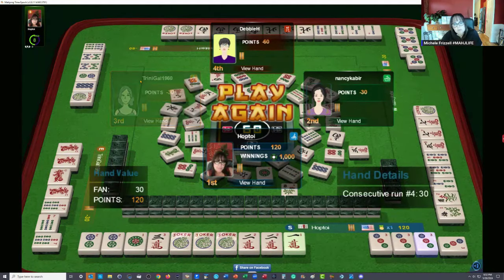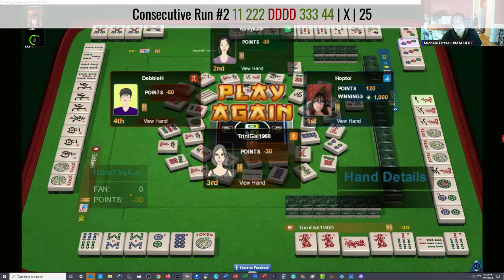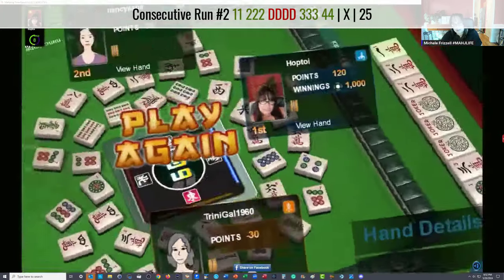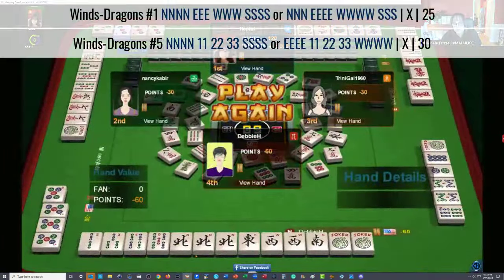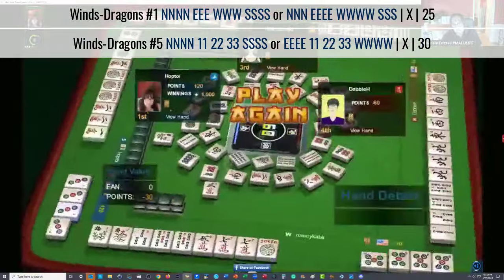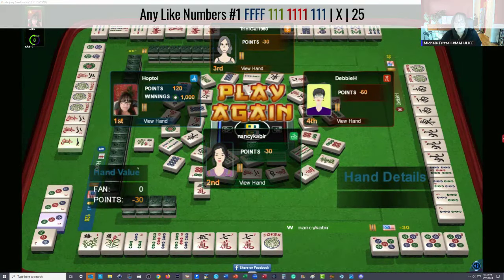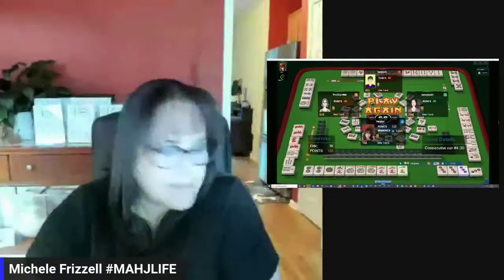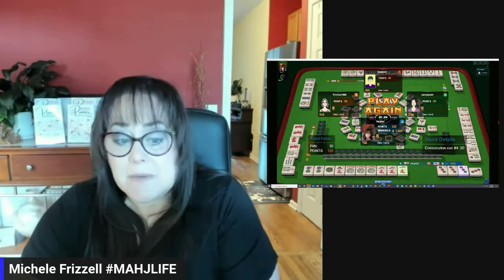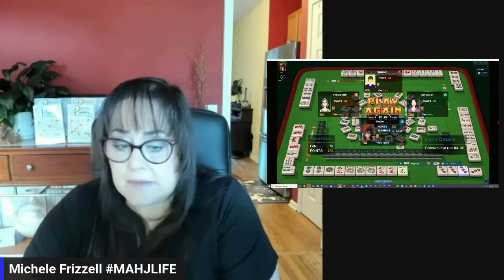Let's see what the opponents were doing. Six, seven, eight, nine — probably five, six, seven, eight gap hand with dragons, second hand down. Here's two, three, four — or news concealed, or all wins maybe. Over here they could have been doing north and south or east and west with a run — fives, like numbers with fives. That was an interesting game; it came together pretty quickly with the help of jokers. Jokers do make it a little bit easier.